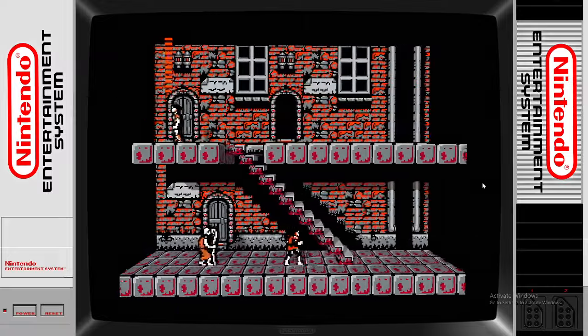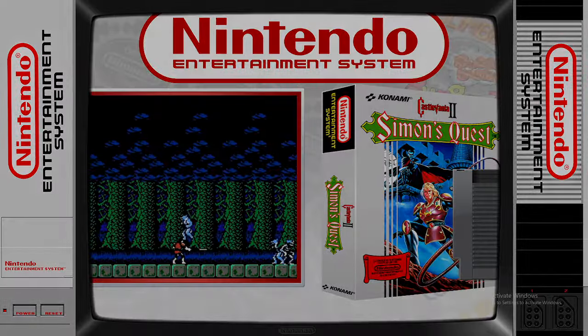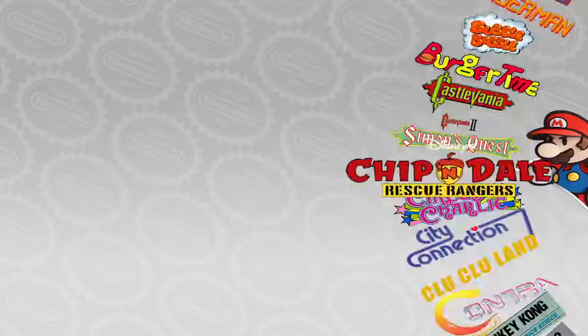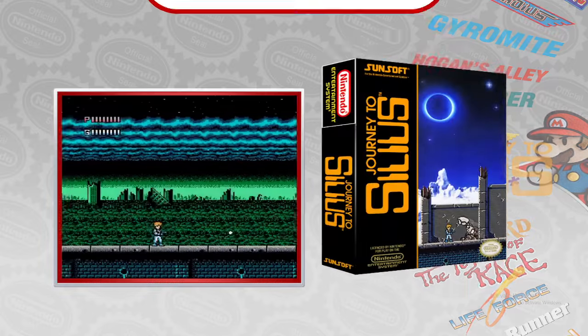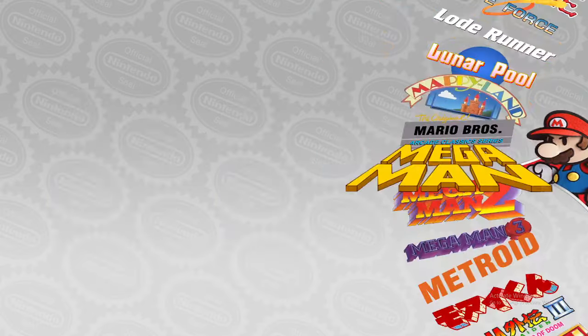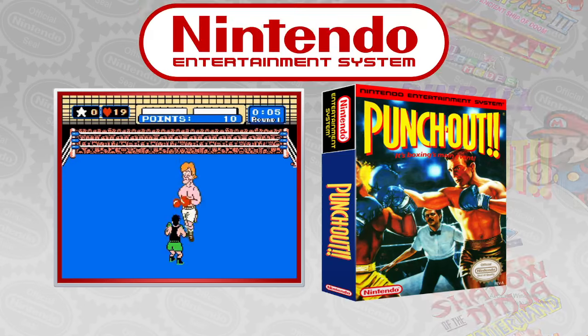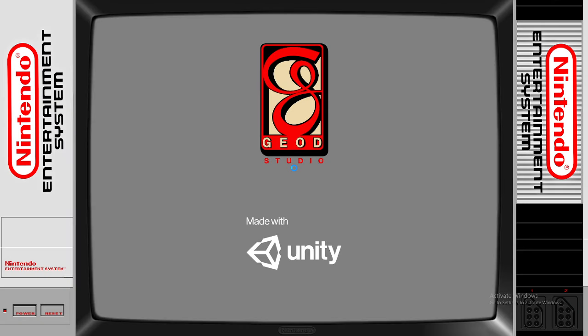Let's get out and try another game. It'll spit you back into HyperSpin. Let's pick something that looks kind of cool — Mike Tyson's Punch-Out. Yeah, let's do this one to show the effect.